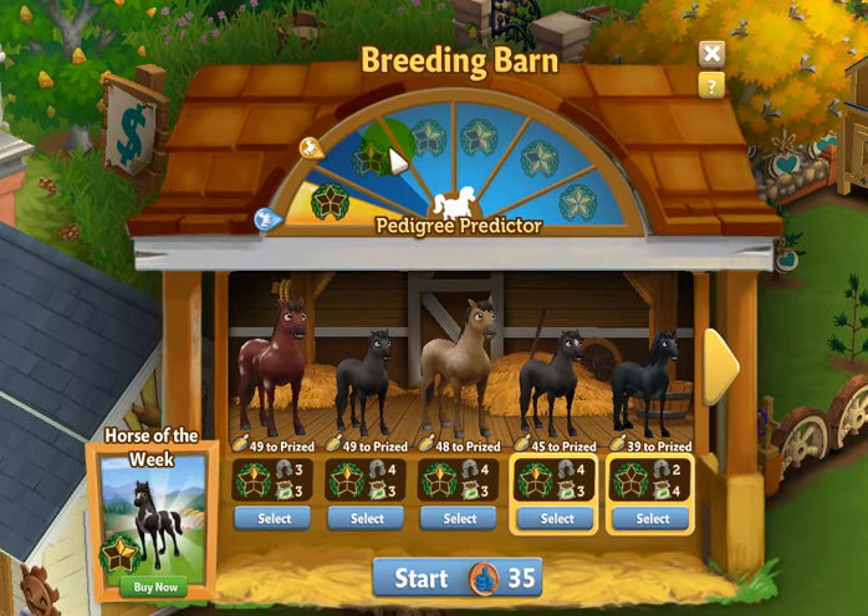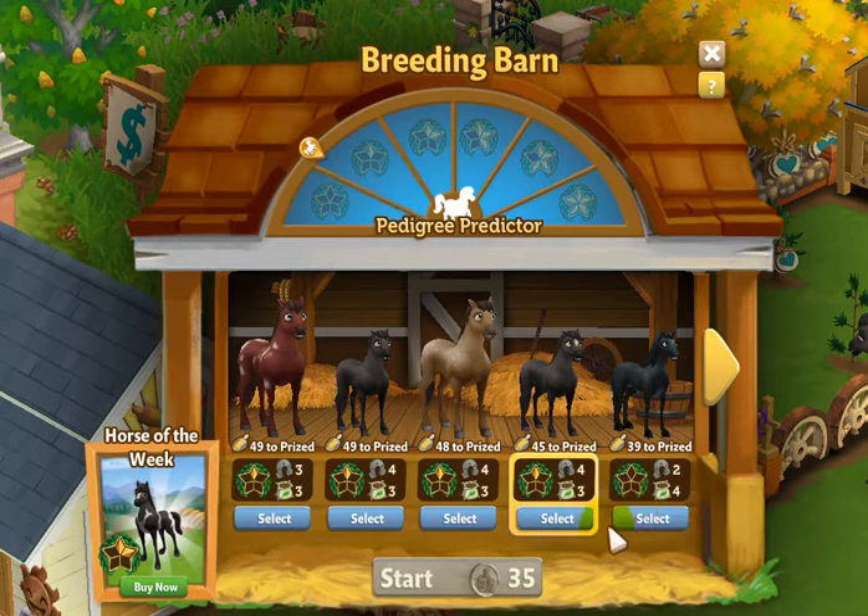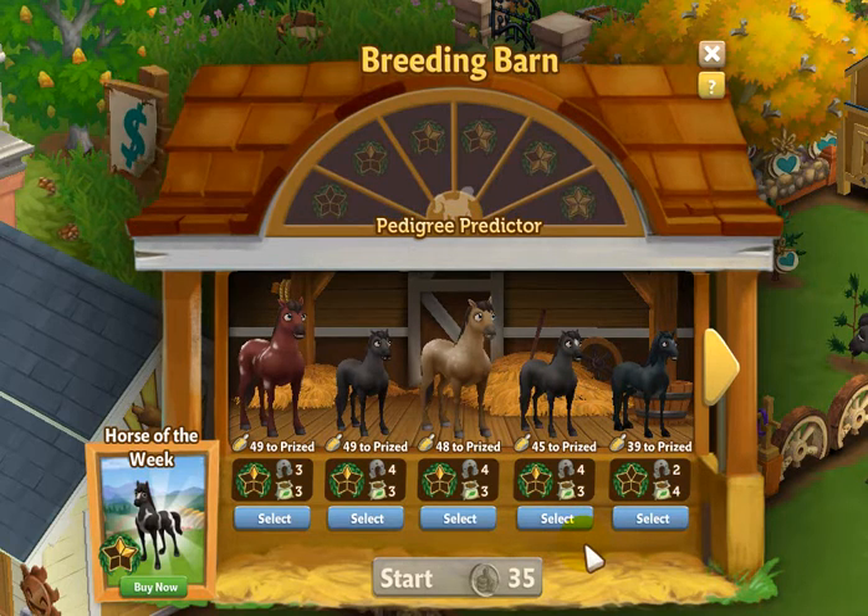Let's take a look at what the difference would be if I had two pedigree one horses. I have these two up here and I'm just checking to see if these are the two that I want to use. To remove them from the top here I'm just going to click on it again and that's going to unselect those.